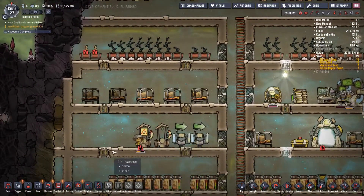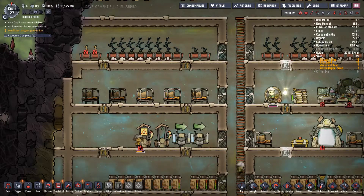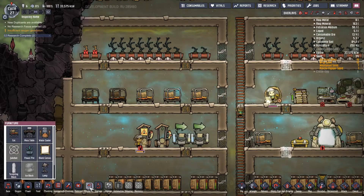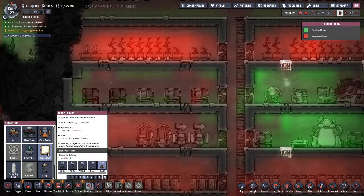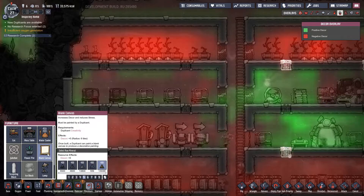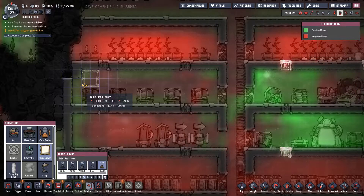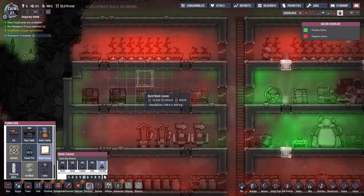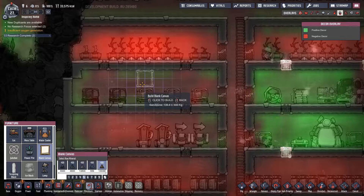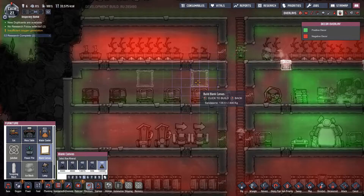Why don't we do that? How do I make art? Blank canvas — decor plus five, radius six tiles. Oh shit, I should have put one above every bed just for the hell of it. Put one there. Why am I in this screen? Oh — decor overlay.